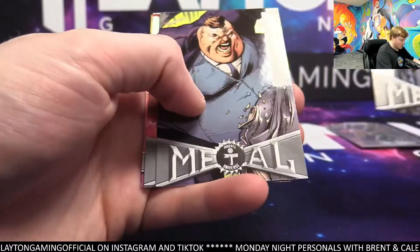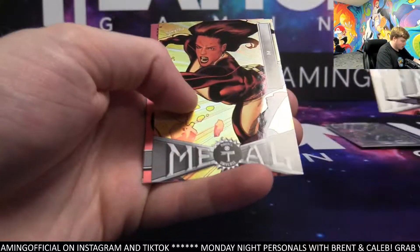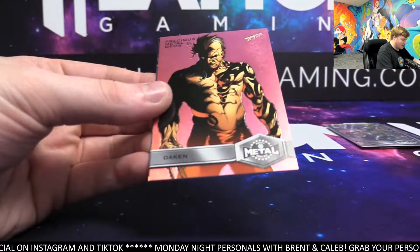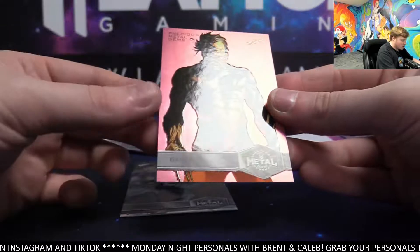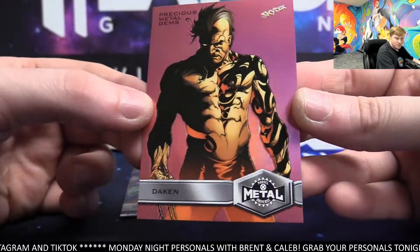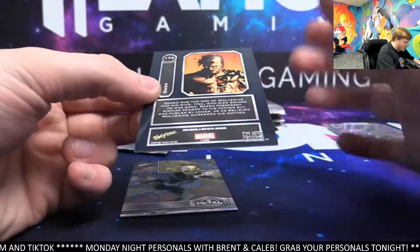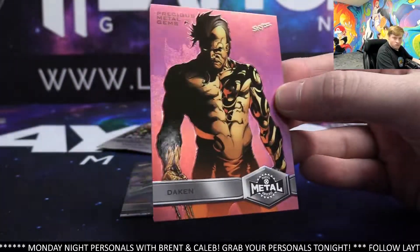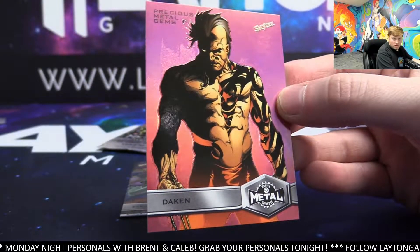Shadow King. Blob. Scarlet Witch. Got a PMG — it is going to be Dakin. There you go, on the PMG. Very nice. Congrats there, Clyde. 20 of 100. Awesome Dakin. 4 for 4 is pretty good. Very nice.